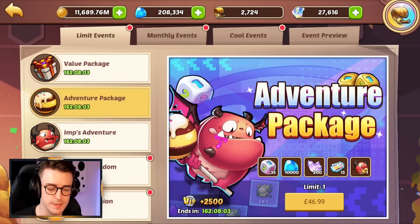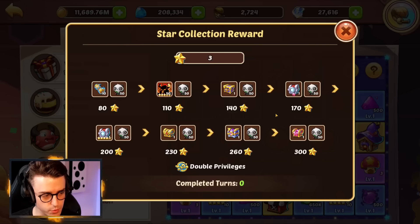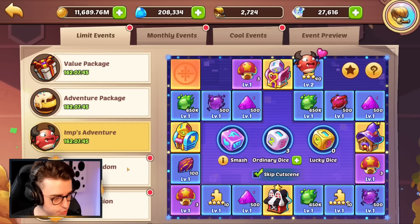The adventure package is interesting. It gives 35 dice, a thousand gems, some universal crystals, and treasure coupons, which is nice. It also gets you double rewards in Imp's Adventure. So remember all those rewards we were looking at — they're all doubled, even the cuddly pandas. So that's pretty cool.